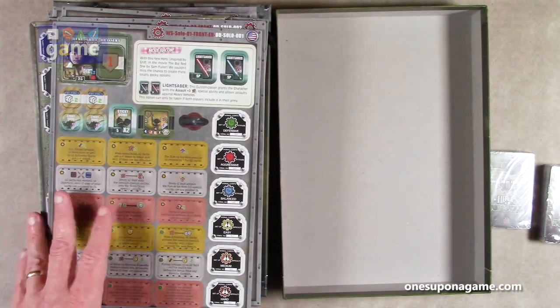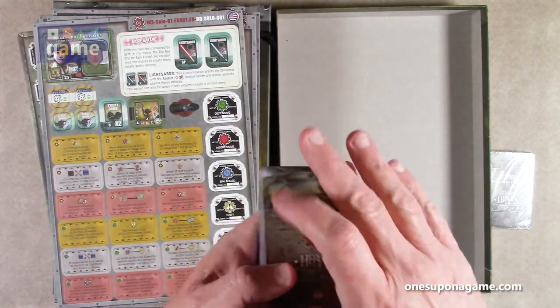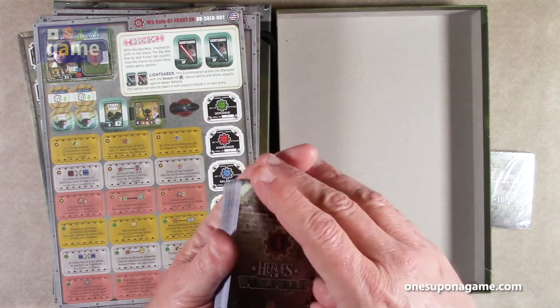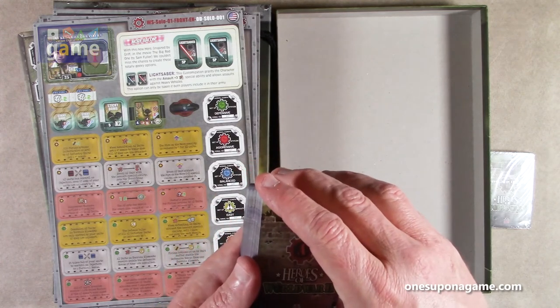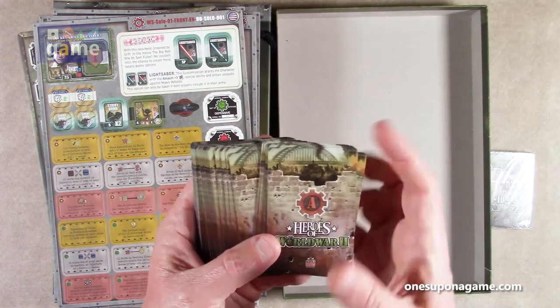You've got some bonus units, with defensive, aggressive, and balanced postures and the different benefits they get. Pretty sweet. Now let's look at the action cards. These are the same size as the standard cards in Heroes of Normandy, and presumably for Heroes of Normandy Big Red One. So if you have sleeves, you'll need some more for these.